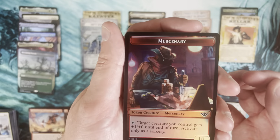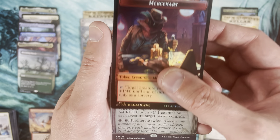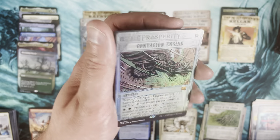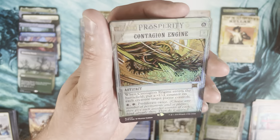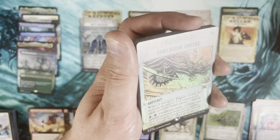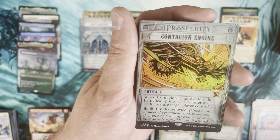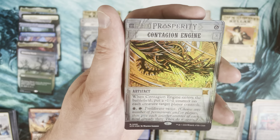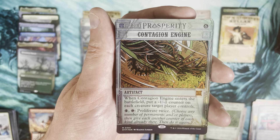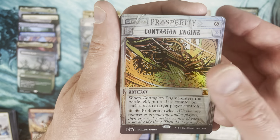Another mercenary token. We have a Contagion Engine — I think that's regular foil. It is a mythic off the Breaking News. The foiling looks really clean on these. A foil mythic Contagion Engine — I don't actually have any copies of this, so I'm now plus one Contagion Engine and happy about it.